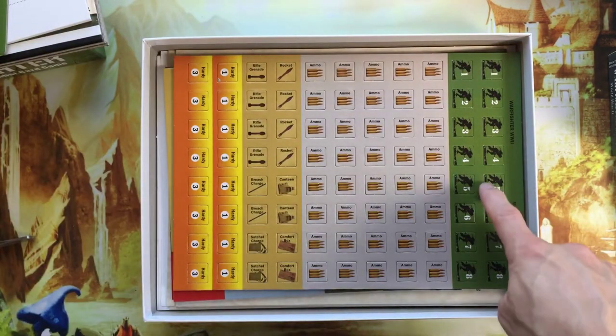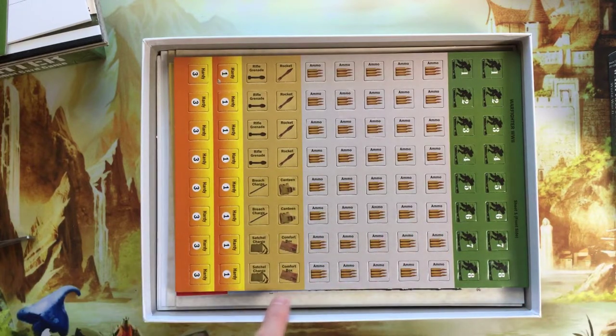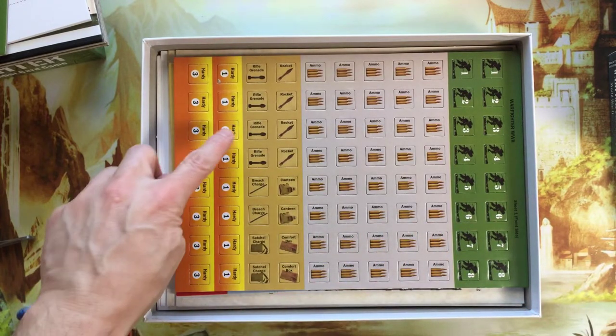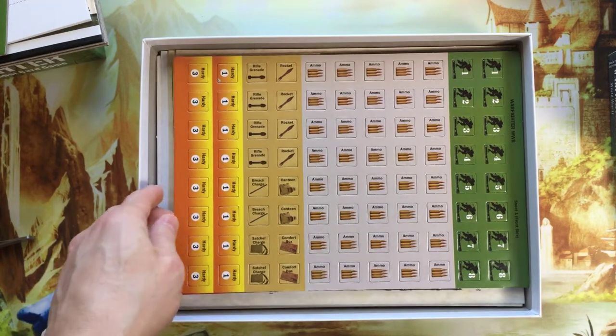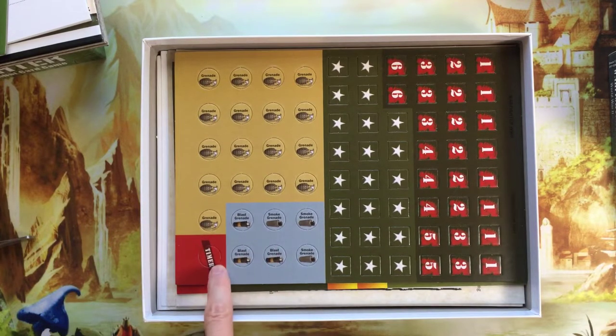And we have the 1-8 trackers, ammo, canteen, breach charge, satchel charge, and combat box, rocket, grenade, rifle grenade, and more hardy. We have more grenades, blast grenades, timer marker.